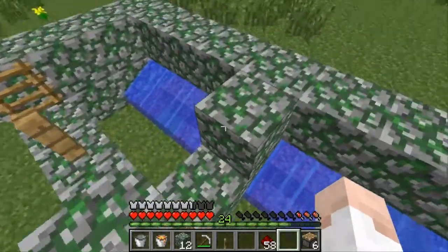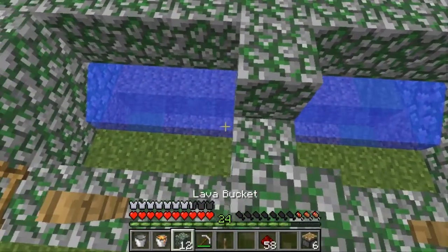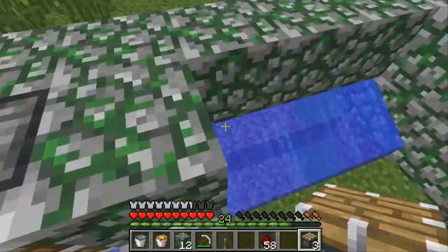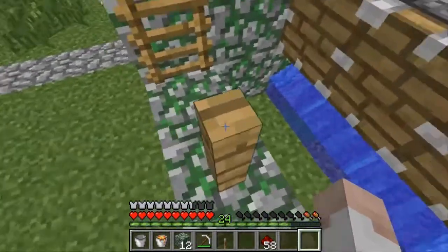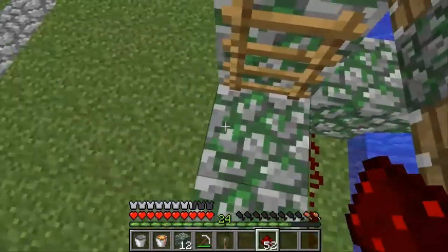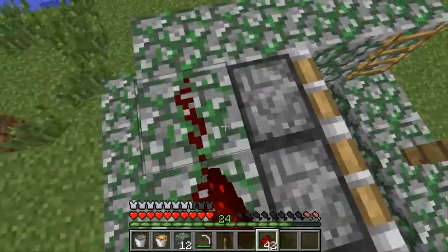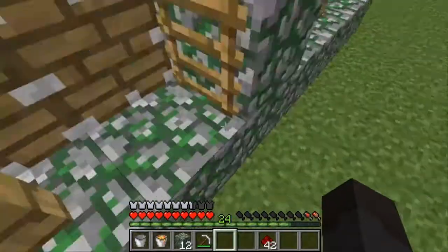I bet you guys are really happy that this is a nice short episode after that 45-minute monster. Unless you like the 45-minute monster - then I'll do more of those. Now we're going to take our pistons and throw them down just like this. This will be what keeps the lava in its spot. Now what we need to do is throw down some redstone down here. For some reason, it makes obsidian when you put redstone down there just like that. Now we're going to put some redstone around the pistons like so. Throw down our lever, which will go right here. Perfect. Now we are ready for the final thing.